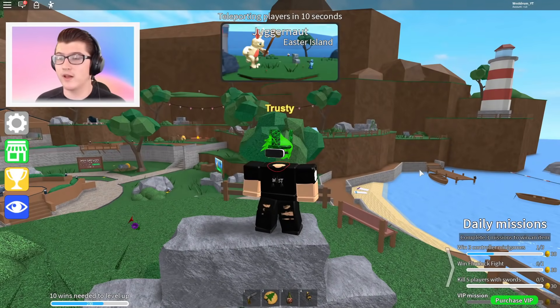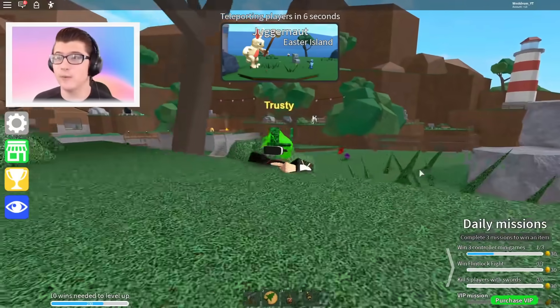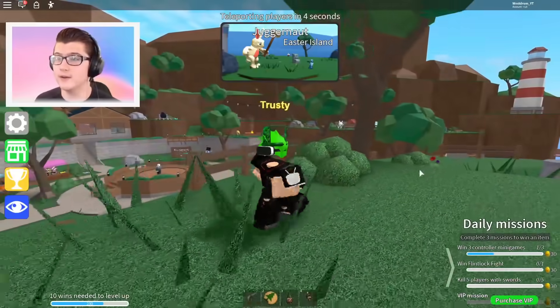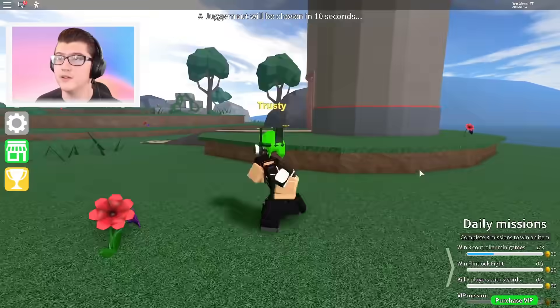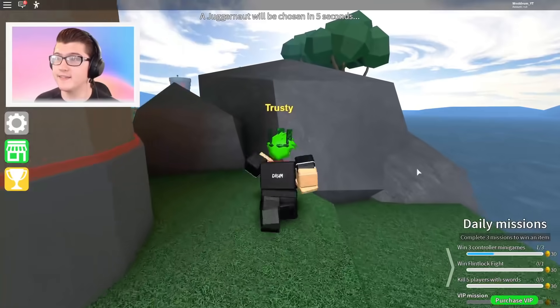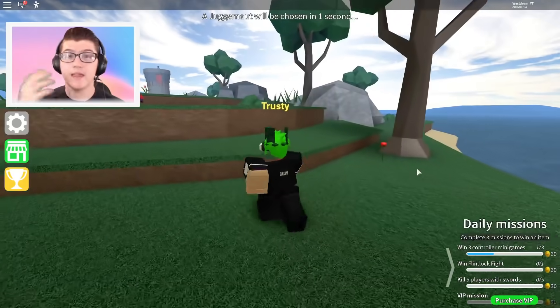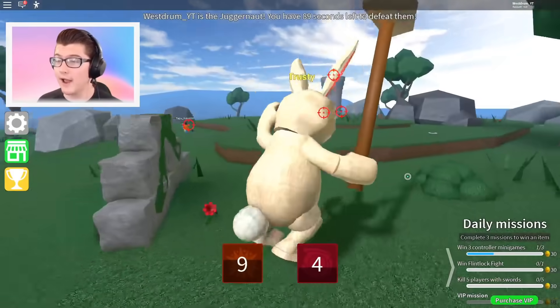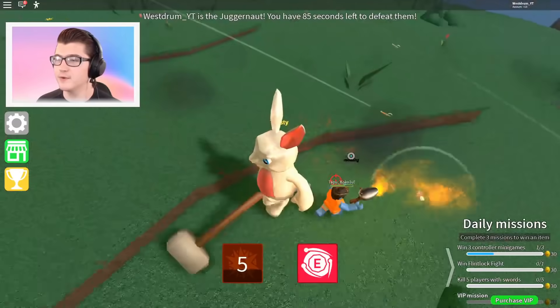It says minigame chosen by Westrom — teleporting players in 10 seconds. So this is definitely the one. That Easter Bunny looks like it's trying to kill those people. We're going to have to take out that Easter Bunny if it's the last thing we possibly do. This music's getting really intense. A Juggernaut will be chosen in 5 seconds. As you can see, it will take you a few minutes and — oh my god, I'm the Juggernaut! Do I even get the egg if I win? This is really confusing.